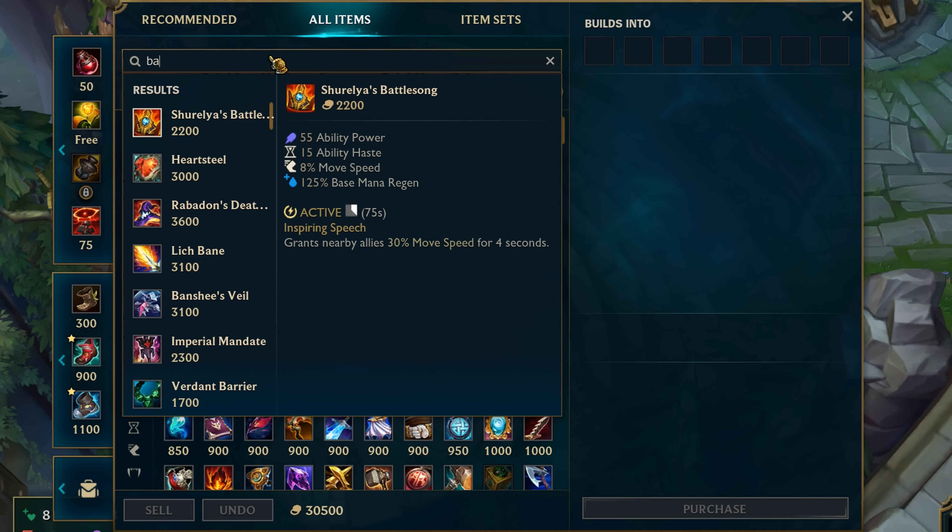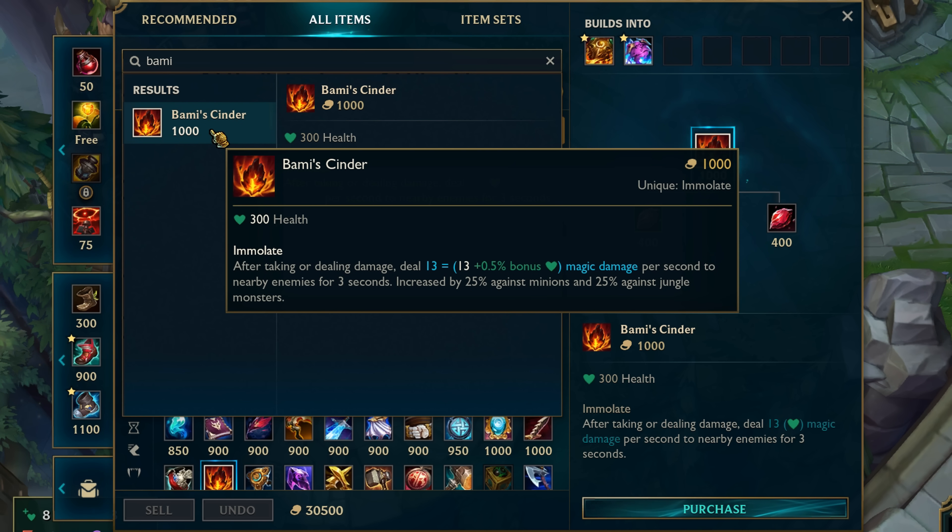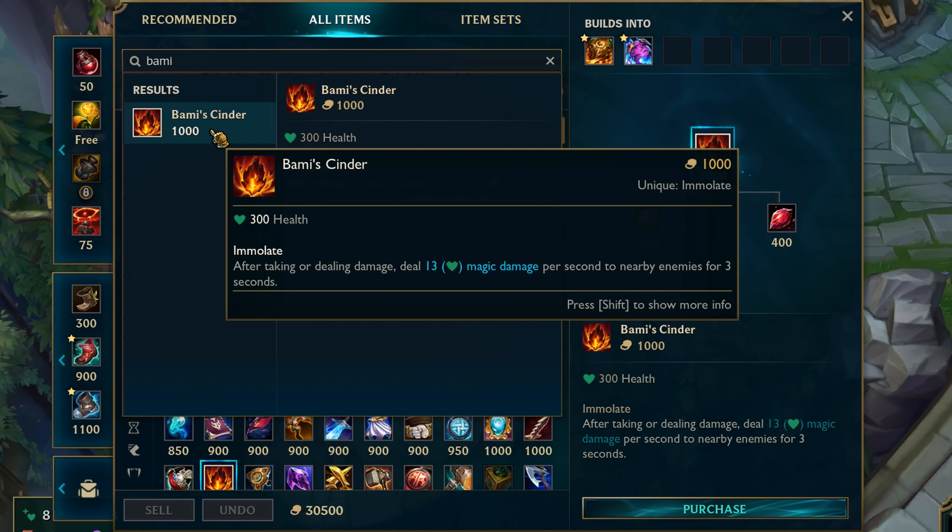Bammis Cinder: damage per tick could increase from 12 to 13, but the bonus HP scaling got cut in half. So this is a massive nerf to Bammis Cinder.